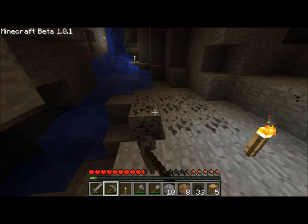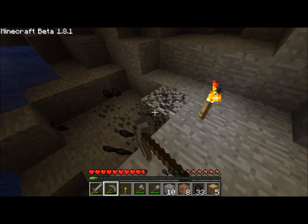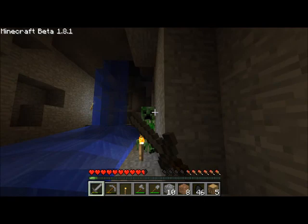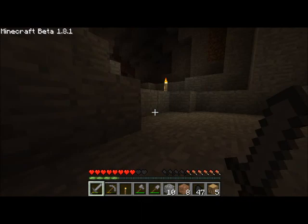Oh hi creeper. Guess he could ruin everything by killing me. What the fuck? Fifty-six coal. The water flow is just going to ruin everything here and he's going to fall right into me. He's dead. I'll have some gunpowder. What the hell — oh my god, I got such a fright there. My heart's bouncing out my chest.